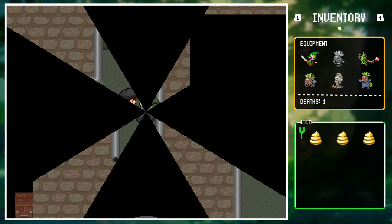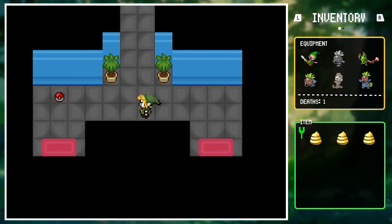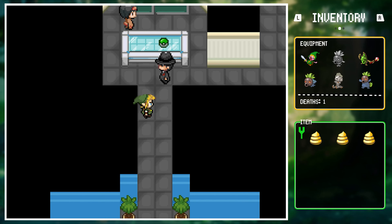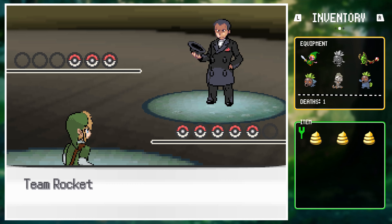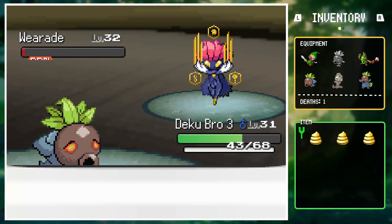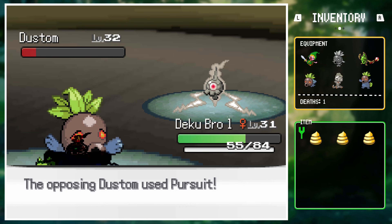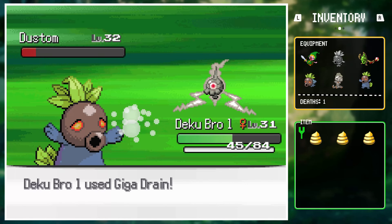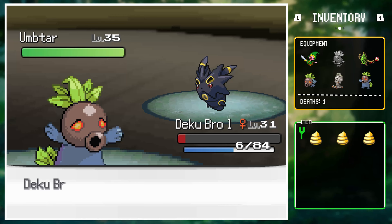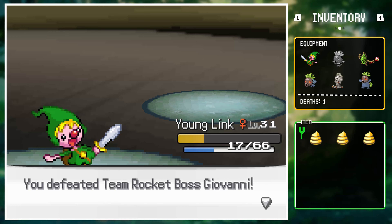Link is met face to face with the main villain of this world — Giovanni. He leads with Wee Raid against Dekubro3, who gets a burn off and takes it out with Nightshades. Dust Dom is up next, so Dekubro1 comes in and uses a mix of Yawn and Giga Drain to stay healthy while taking it out. Last is his Umtar, so Dekubro1 Yawns it before swapping into Young Link to spam Fury Cutter to finish the battle.